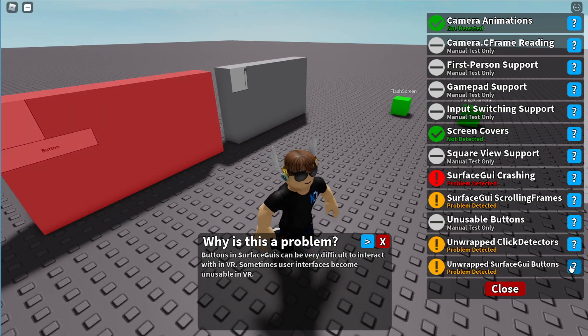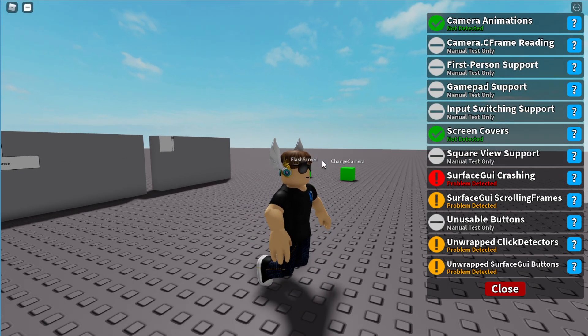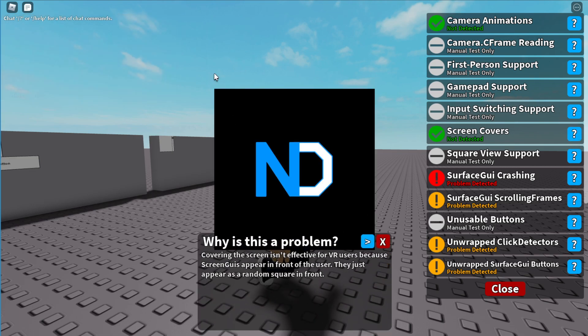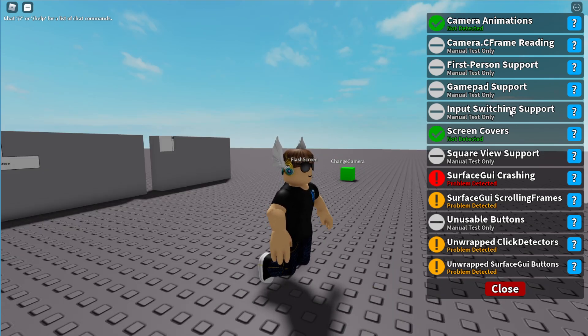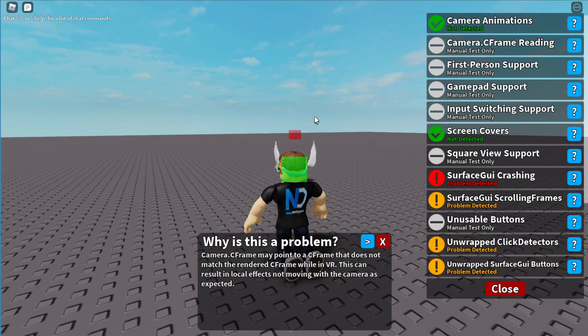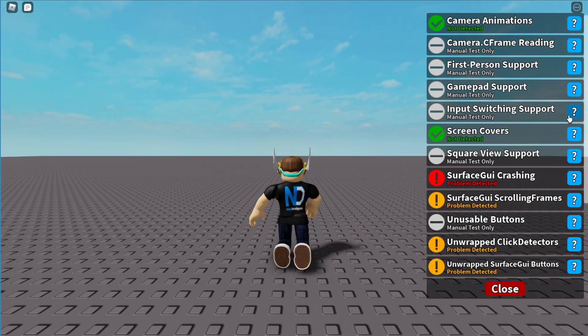Some other things that don't have highlighting also include demos of what they actually are and why you should resolve them, and maybe how. For example, loading screens will sometimes cover the entire screen in a single image, but it doesn't work as expected in VR because of how the screen GUI is shown — it actually just ends up being a random square in space. I would recommend resolving this by either using a color correction or a blur effect and keeping whatever logo you have in front. And there are some other things to think about, like the difference between using Camera.CFrame versus Camera:GetRenderCFrame when reading the camera position.